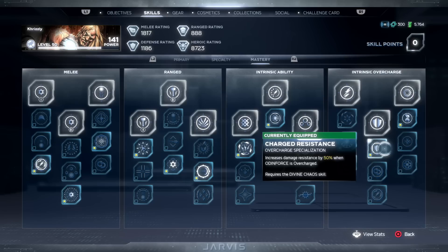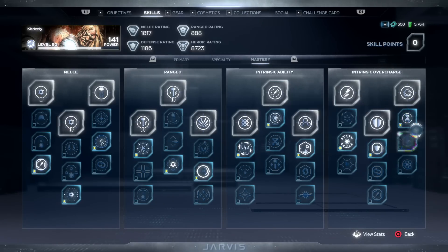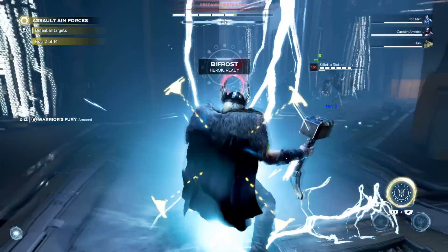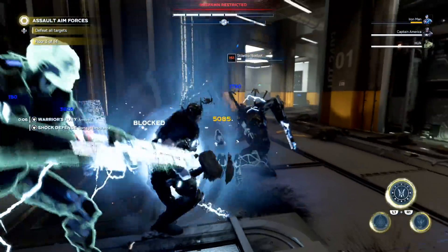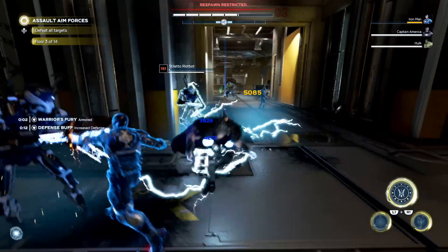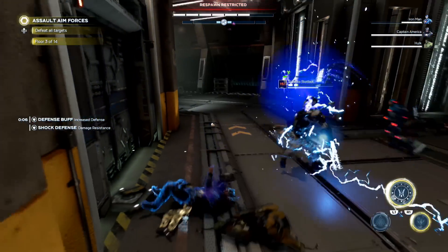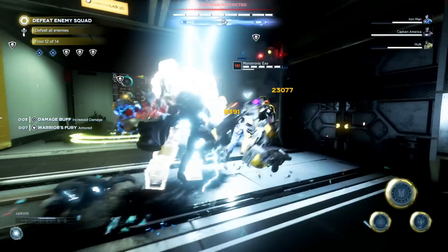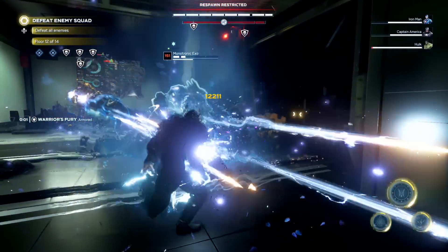The other key picks are the 50% damage reduction for nice resistance, and the ability that provides 15% more damage while overcharged — applying to all your damage. Keep in mind that all of these intrinsic overcharge bonuses actually work with your Warrior's Fury, because your support heroic overcharges you too. This is why you're surviving so long — you're also getting that 50% resistance to incoming damage, making you almost invincible during the support heroic.